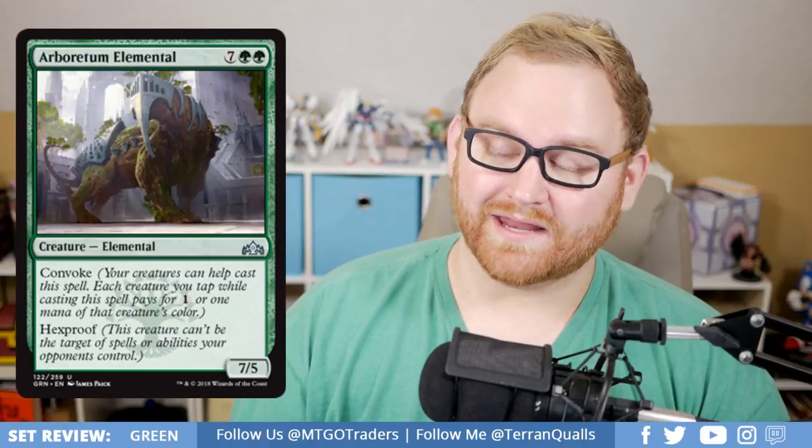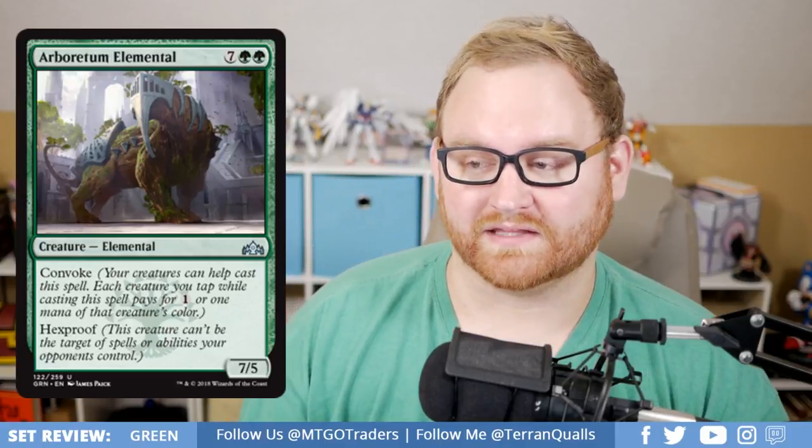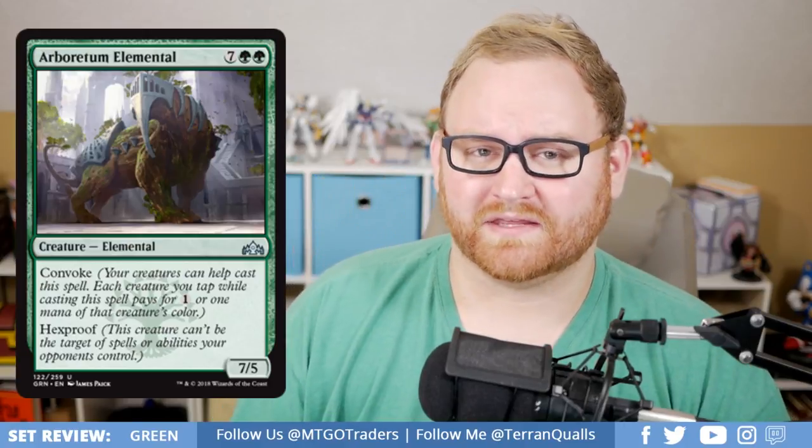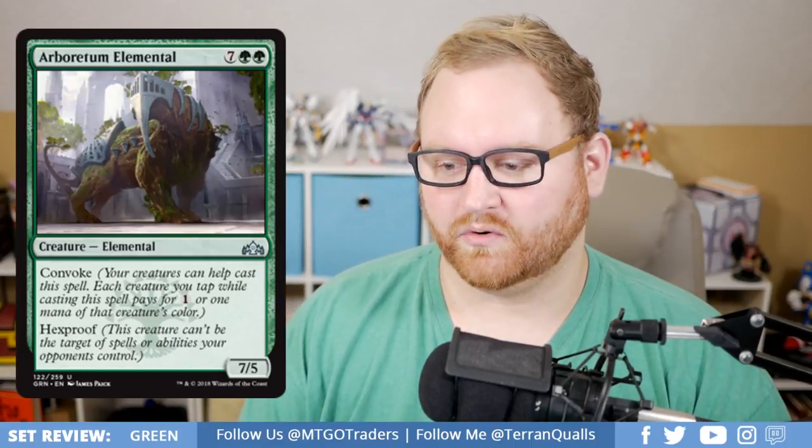Next up, we've got the Arboretum Elemental, an 8-mana 7/5 uncommon elemental with Convoke and Hexproof. This card might see some standard play just based on how it can be a 4-mana 7/5 with Hexproof — that's amazing. In Draft and Sealed, this is a huge bomb. Your opponent can't remove it and they'll have to block with multiple creatures. It'll likely be Convoked down to 4 or 5 mana in a Selesnya or Golgari board state. Super big bomb, probably will see some standard play as well.